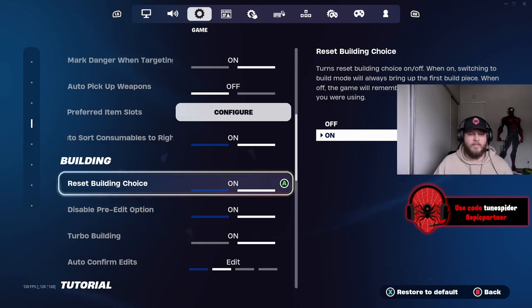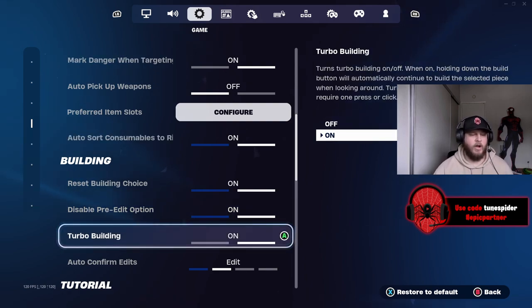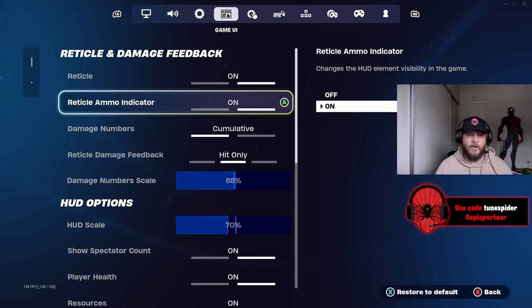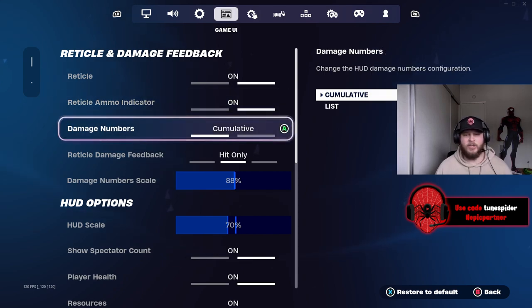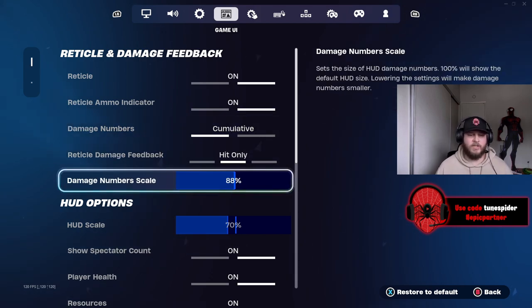These settings are more for zero build, but for building I have reset building choice on, disable pre-edit on, and turbo building on. For my reticle, I have it on. Ammo indicator I like to have on. Damage numbers I do cumulative instead of list — that's just a preference.